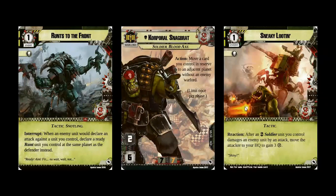Corporal Snagbrat I think was quite a good choice. He's a Soldier Blood Axe. I liked having a lot of Soldiers in this card pool for him, for the Blood Axes. I'm not 100% convinced that all of the Soldier Orcs are thematically Blood Axe — they could have been any sort of things, especially the Junk Chucker, which could easily have been a Looter, or a Freebooter, or a Bad Moon. But his ability to move Deep Strike cards in reserve around the battlefield is really, really interesting, especially the adjacent planet without an enemy warlord.